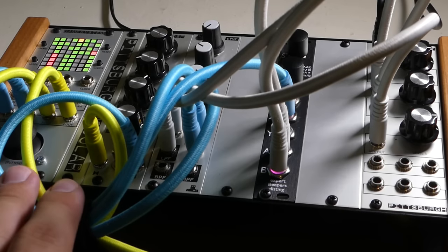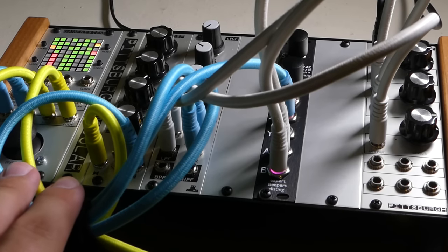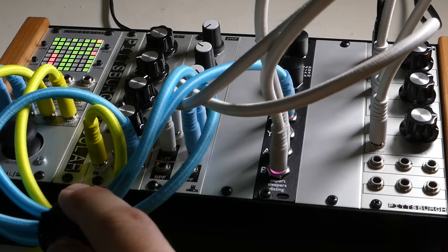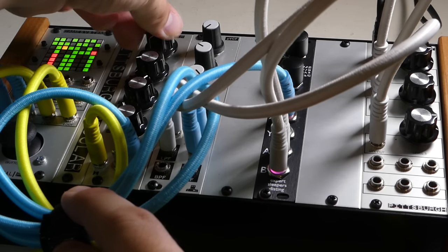Here I'm using the sequencer to drive the Disting VCO, but also track the frequency on my filter. The gates are again controlling my ADSR, but I'm also sending one to the wave shape input on the Disting.